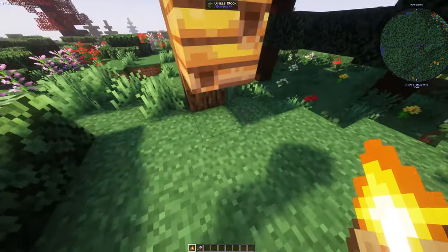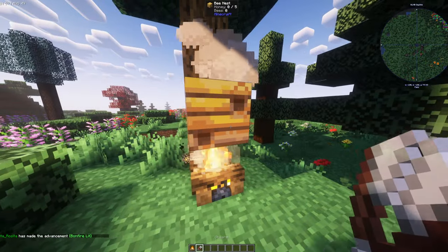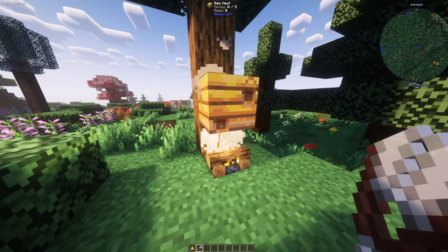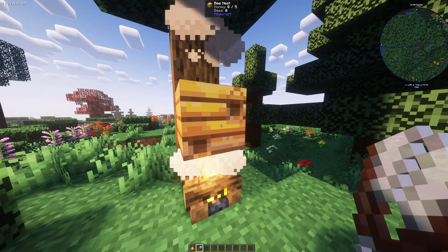The first thing we're going to want to do is find ourselves a bee nest that has honey inside. From there we're going to put a campfire underneath it and use our shears — right click it. If there's the little honey icon, which will be gold and sort of yellow, then the honeycomb should pop out of it. You want to collect that to make yourself an advanced beehive.